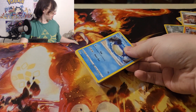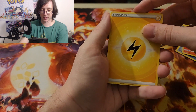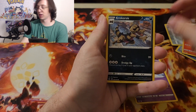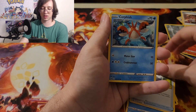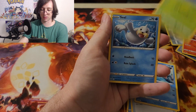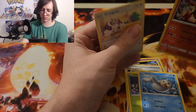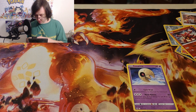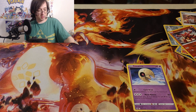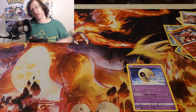There were a couple of nice pulls — one in the first tin and one in here — and some sparse hits here and there. Volcanion and Oranguru to close it out. That wasn't a crazy opening; Crown Zenith can be great, and the first tin was the best by far, but nonetheless hopefully you guys enjoyed. Peace.